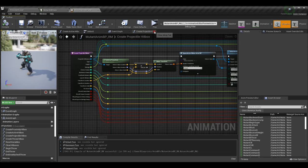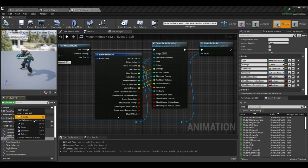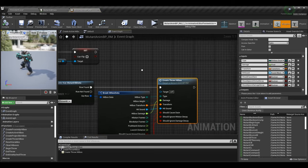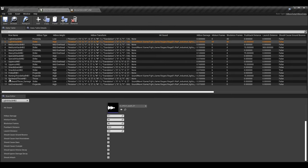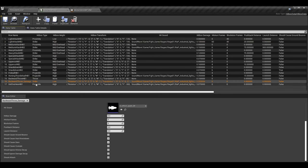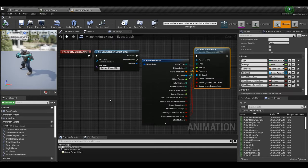Going back to the event graph one more time — right-clicking and finding references to create throw box. This is a grab, and you could cause crumple on it if you want. However, you may want to cause crumple after the throw has actually finished rather than on the grab itself. Looking at my data table, I have the grab hitbox and then the throw's damage — for example, backward throw hitbox 1 is the grab, and backward throw damage is the actual damage applied during the throw. I probably want crumple to occur at the damage/landing point.